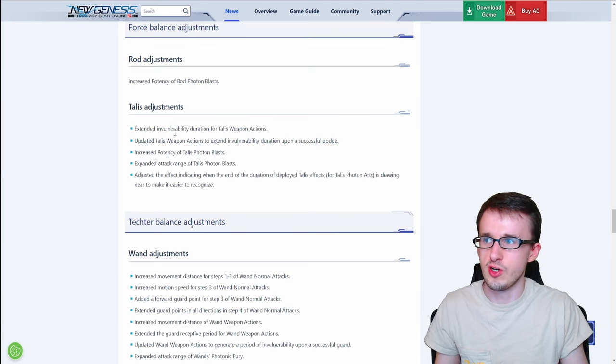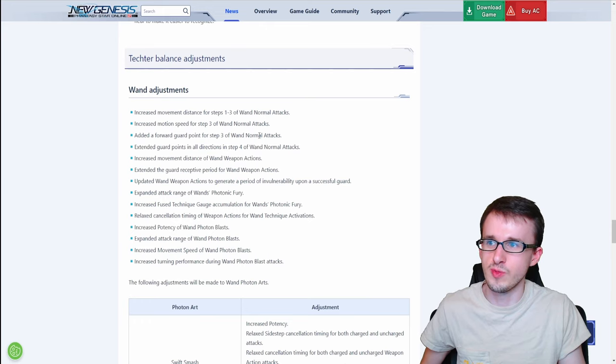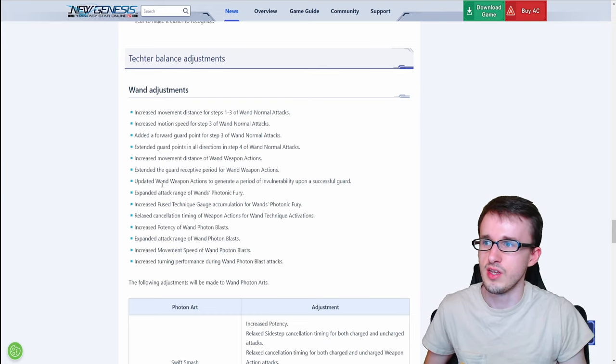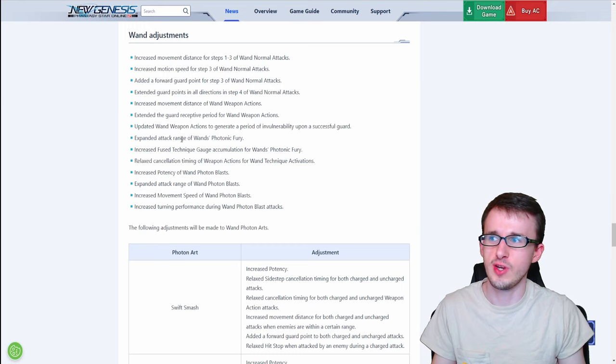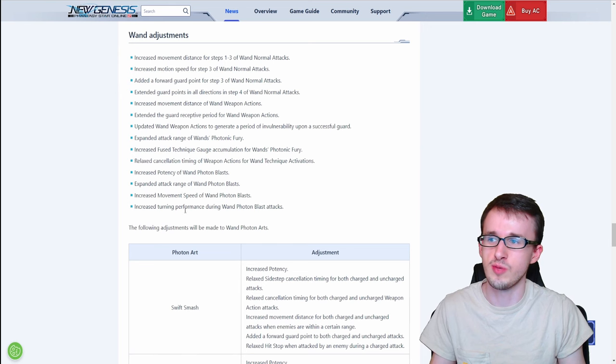Moving on to Techer, which gets all those talis adjustments plus all the wand changes. For wand: increased movement distance for steps one through three of normal attacks, increased motion speed for step three, a forward guard point for step three, and extended guard points in all directions for step four. The weapon action gets increased movement distance, an extended guard receptive period, and generates invulnerability upon a successful guard. Photonic Fury gets expanded attack range and increased fuse technique gauge accumulation, plus relaxed weapon action cancellation timing for technique activations. The photon blast gets increased potency, expanded attack range, increased movement speed, and improved turning performance.